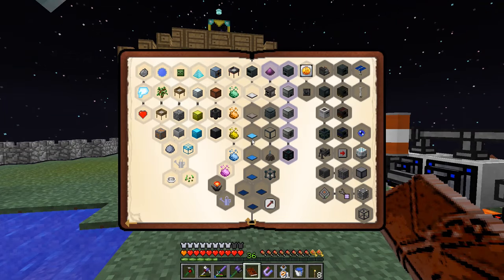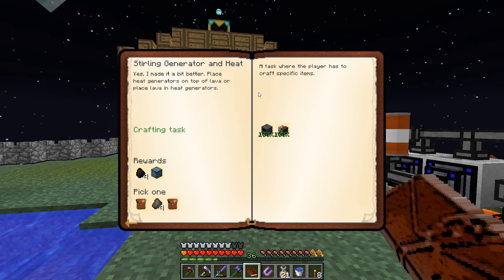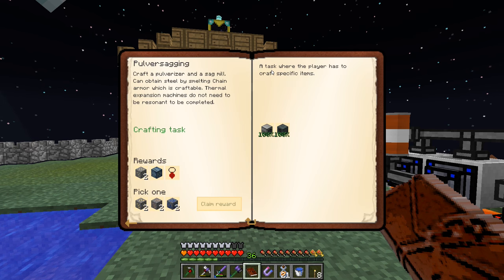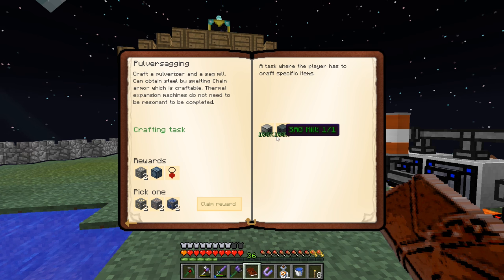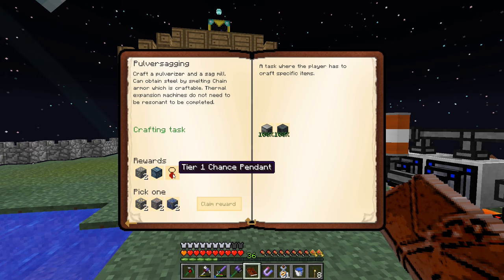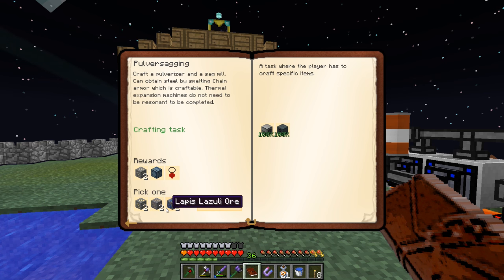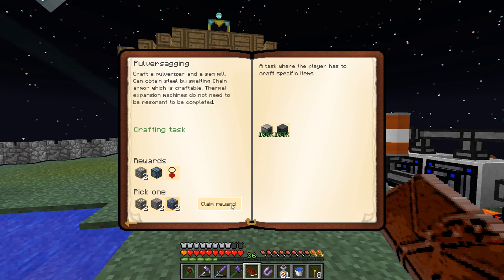But first, we're going to take a look at the quest book because since we completed the Sterling Generator last episode, we did this quest and we unlocked a bunch of other quests that we've already done without even trying. So we got Pulverizing - this is Craft Pulverizer and Sag Mill. We've already done both of these things, normal progression. So this is going to give us a Tier 1 Chance Pendant. We can choose either Lapis, Iron, or Gold. We'll probably choose Lapis so we can put Looting or Fortune on a tool. Let's go ahead and claim this.